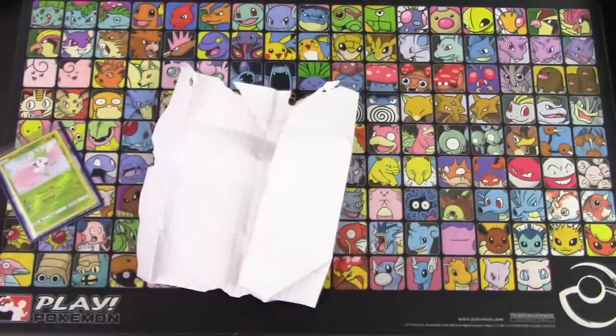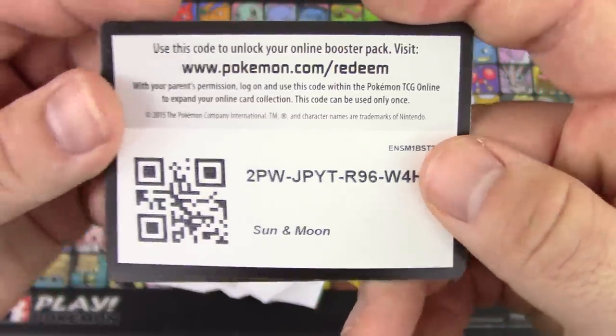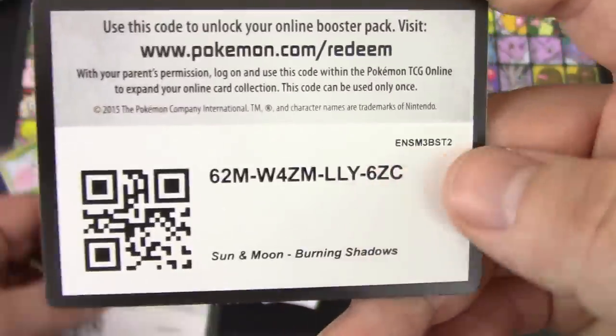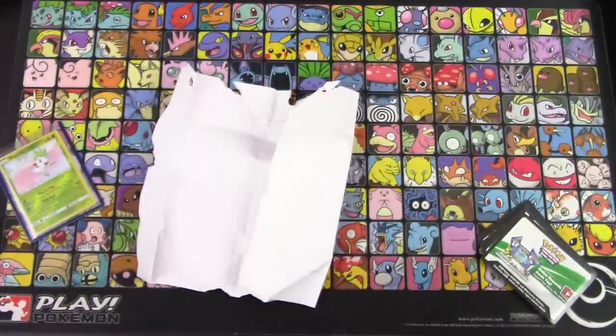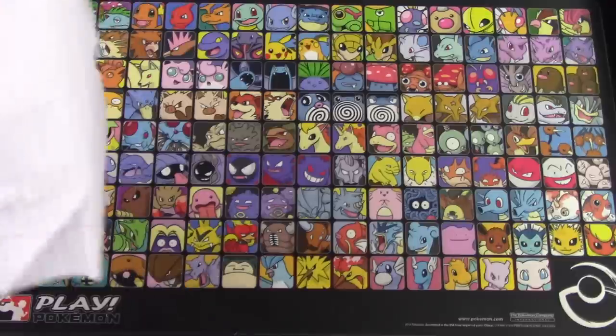We got a whole bunch of code cards here — mostly Shining Legends, but we do have a few other ones. I'm going to give you guys three of them. We've got Sun and Moon — go ahead and pause that and grab it if you want. We got Guardians Rising, and we have Burning Shadows. Please do not grab all three, just grab one and leave the rest. The first three people get them, I suppose.